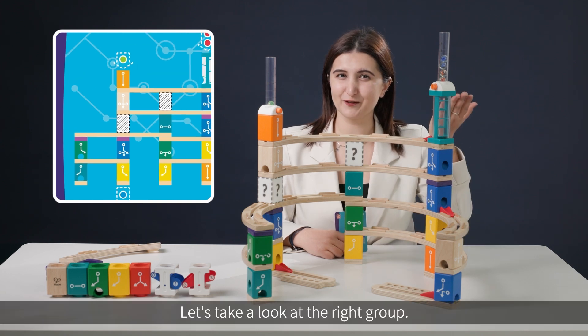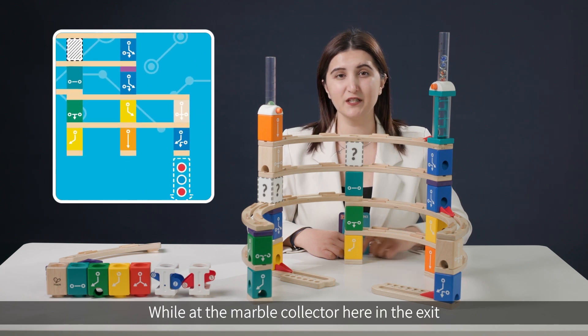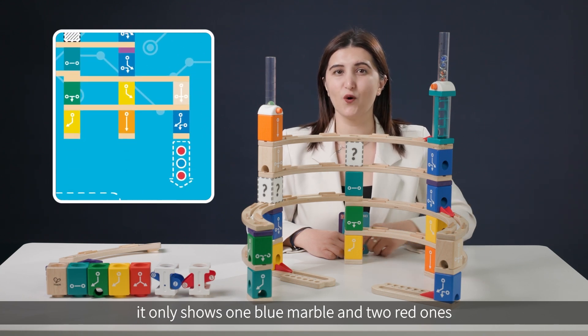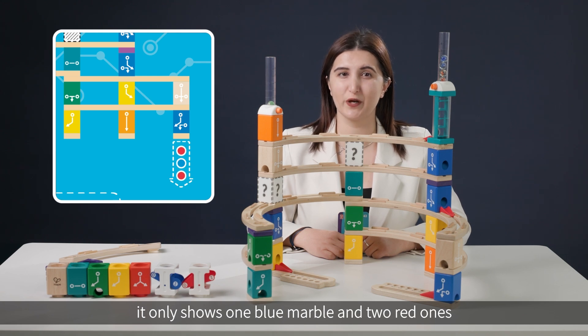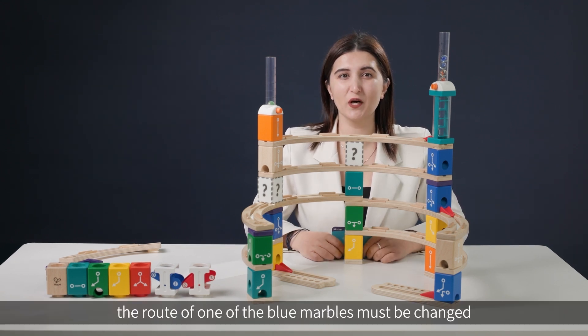Let's take a look at the right group. Here we have two red and two blue marbles, while at the marble collector in the exit it only shows one blue marble and two red ones.